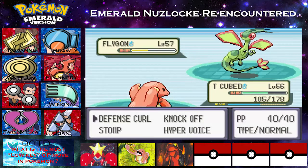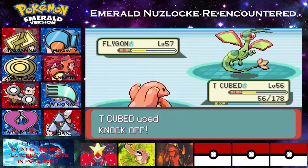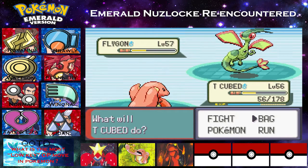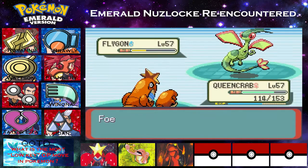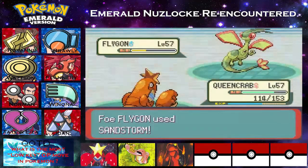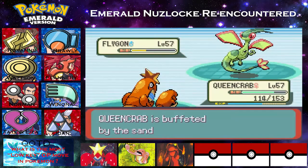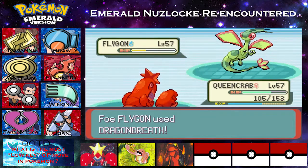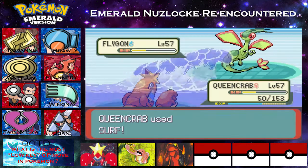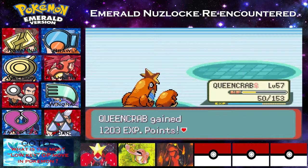Let's go ahead and get this going. Stomp didn't do too well. I don't think it's holding an item, so let's go ahead and try a Knock Off. I'm trying very hard not to bring it down to where he'll use a Hyper Potion, because that would just cause an issue for us. He puts up a Sandstorm, which is really lucky for us, because he's not low enough where the AI wants to heal him up. So we'll be able to actually get the KO on this Flygon. That was scaring me for a second. There goes Flygon.